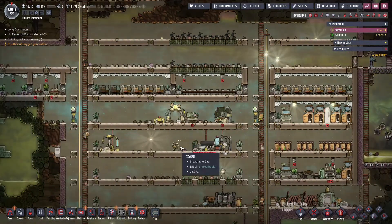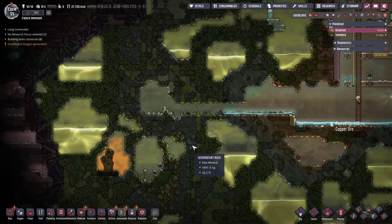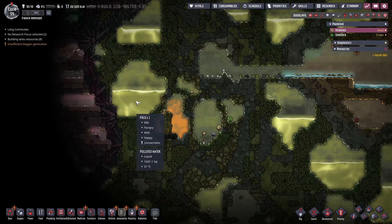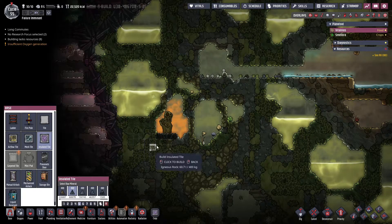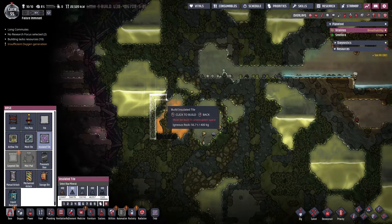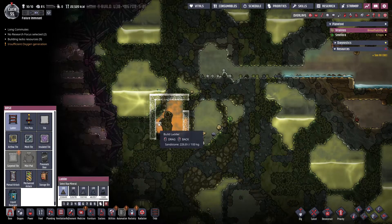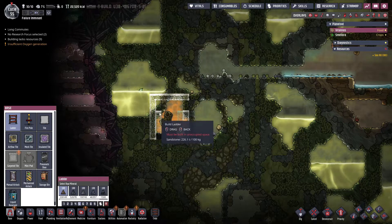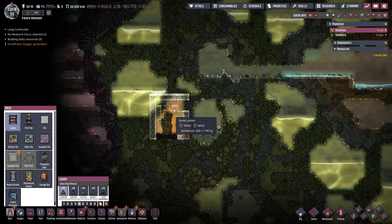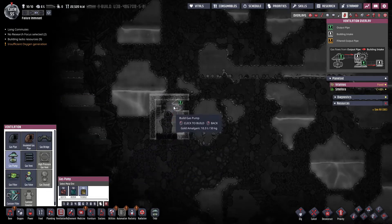So what can we build next since we're waiting for metal? Not much because we need the metal to build our next power farm. I guess we can plan out how we're going to do this. The first problem we have is that there's a bunch of water right next to it, and that's going to be tricky because we're going to want to build a wall around this - it doesn't have to be a very big room.